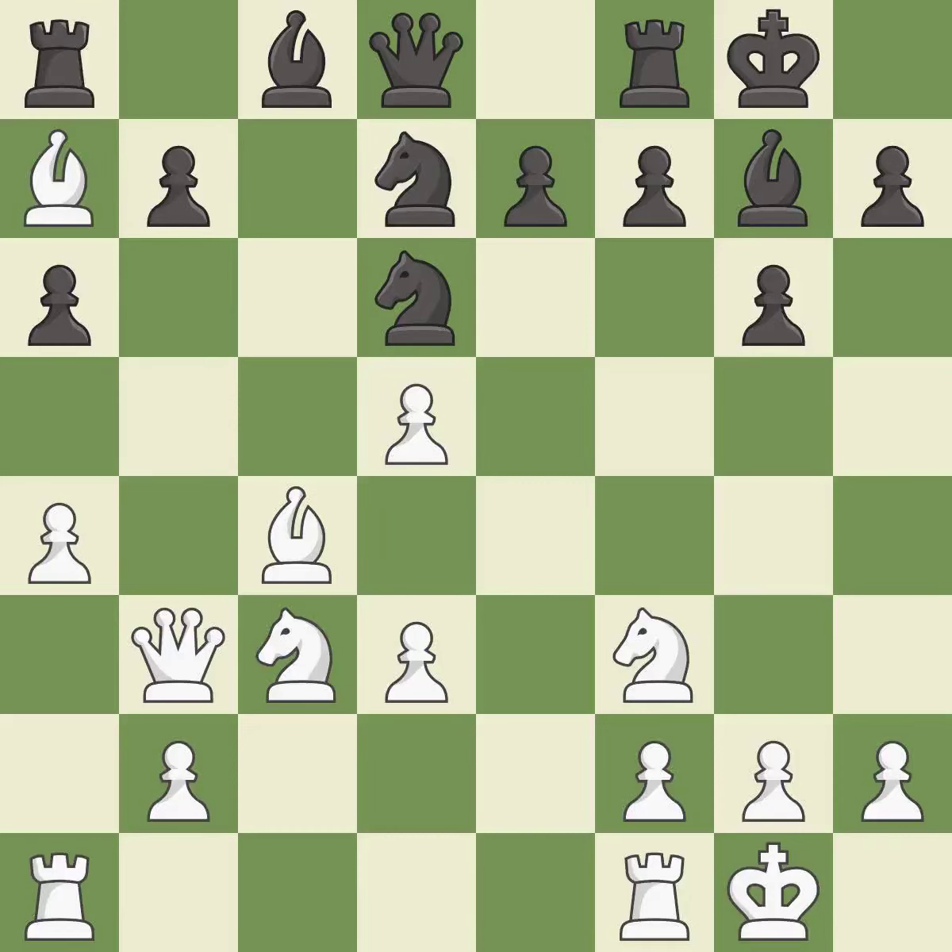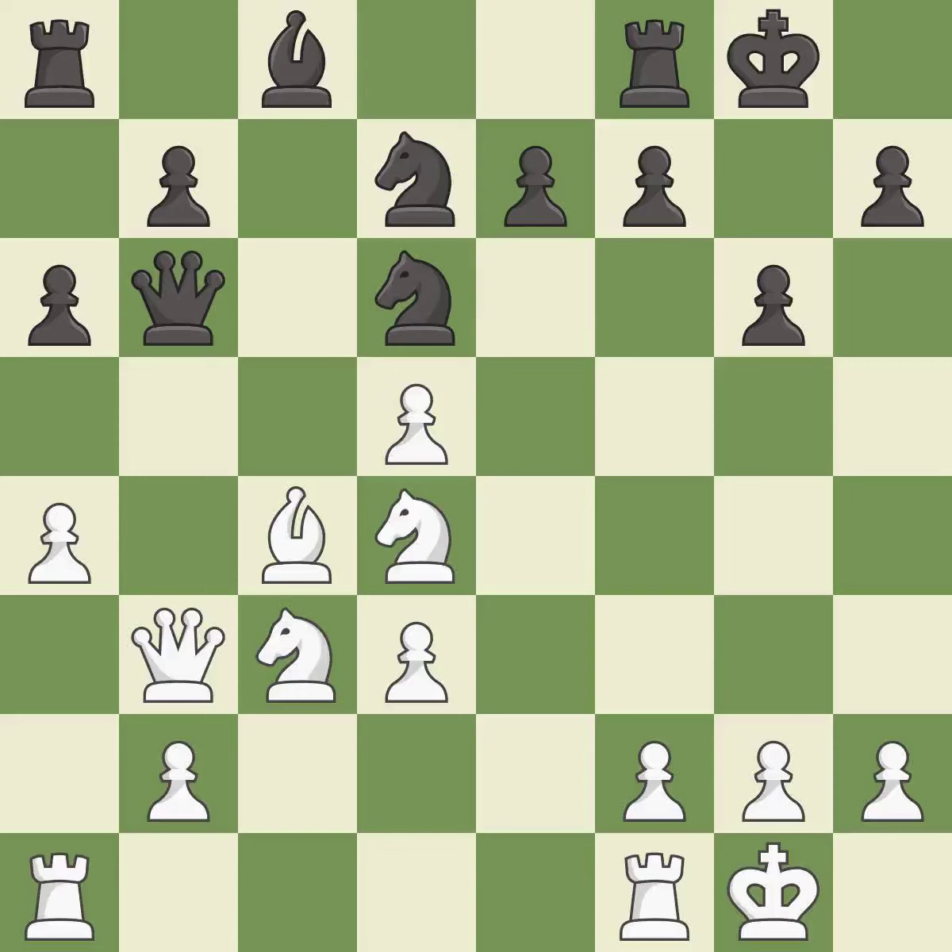This wins time by threatening a bishop and forcing it to move away — it is best. This offers an equal trade of pieces — it is good. This maintains the balance in material with a good trade — it is good. Recaptures. This ignores an opportunity to centralize a knight so it controls more squares — it is an inaccuracy.